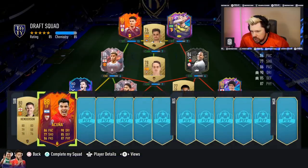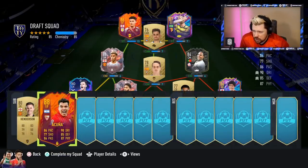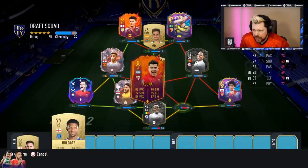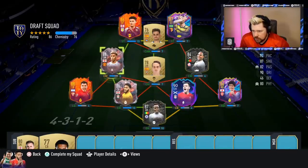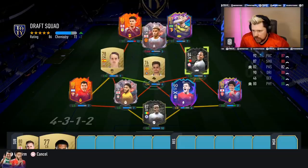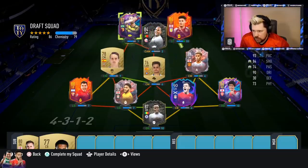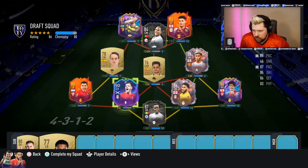Let's take Akuna Matata - he'll go in at that right back spot. I can actually start him. Let's do that. That's not bad - that's four chem on Robbo at the moment, but that does get Akuna on there.